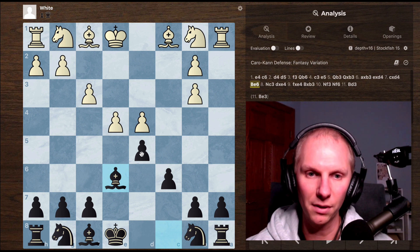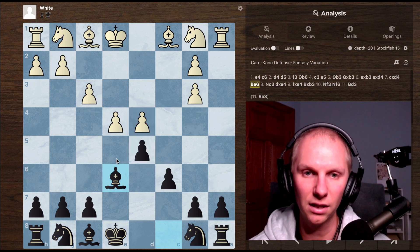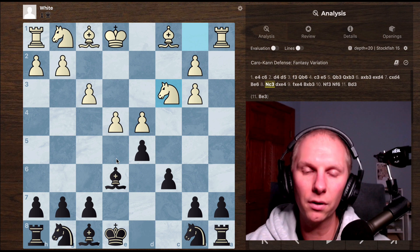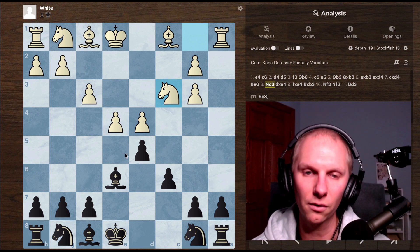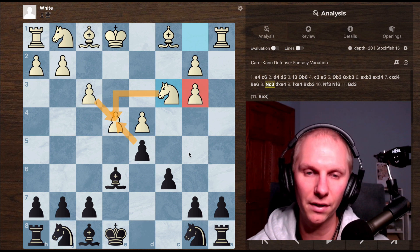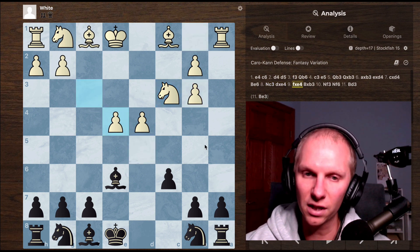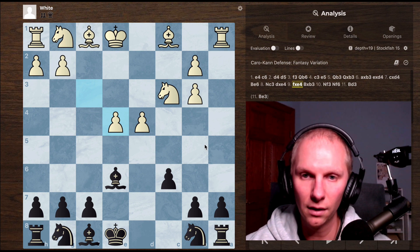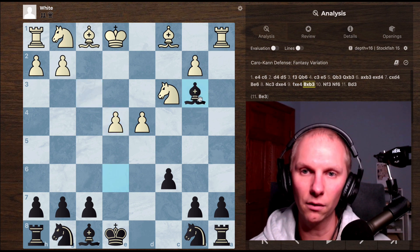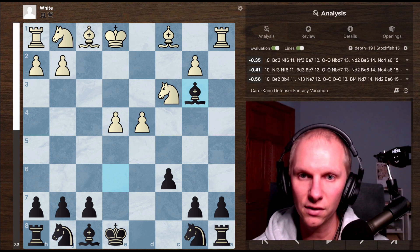I play bishop B6, basically just defending this pawn, not allowing a capture to capture, and giving me isolated d-pawns — mutual isolated d-pawns. Here my opponent makes a mistake: knight C3. This allows me to win a pawn in a pretty simple sequence. I take here — you can either take with the knight or the pawn, but this pawn is defended and my bishop is targeting it. So I take, he takes back with the F pawn, which I think is probably the best move, and I grab the B3 pawn. So out of the opening, I win a pawn. Let's check the evaluation — I don't get a full pawn evaluation because white has a nice center here.